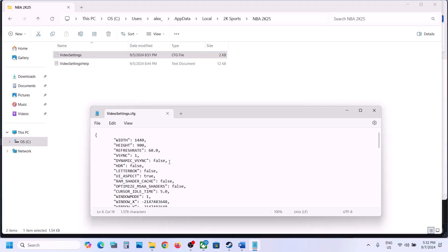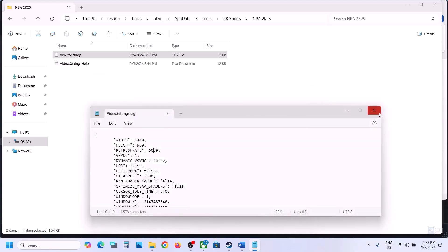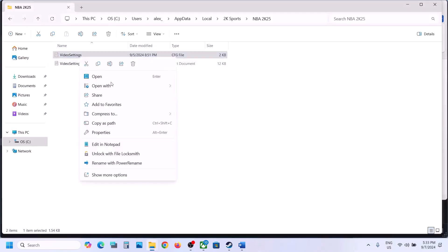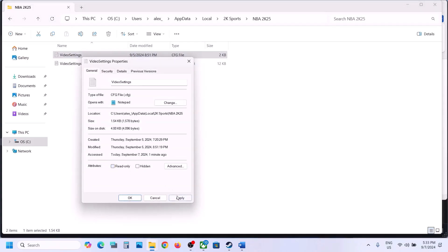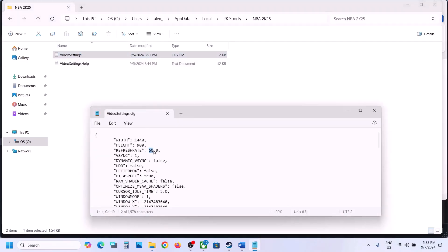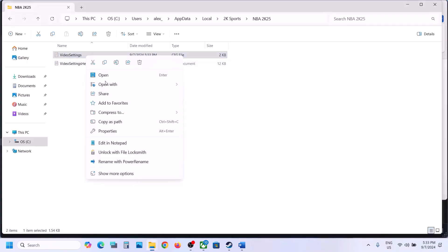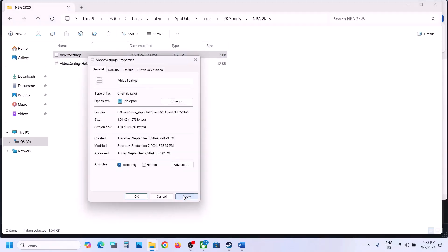In the file you can see the refresh rate — type in 60, or if your monitor's refresh rate is 144 you can type 144. Set it to your monitor's refresh rate or set it to 60. Go to File and click Save. If the file is read-only, go to Properties, uncheck Read Only, hit Apply, click OK, then make your edit, save the file, and set it back to Read Only.